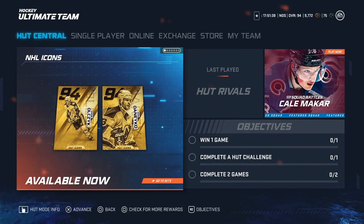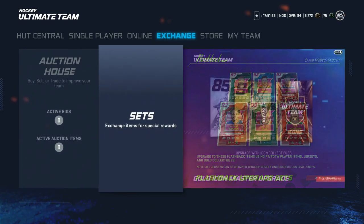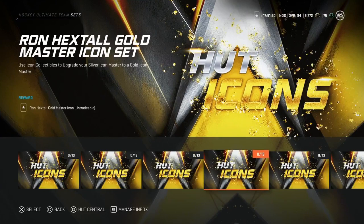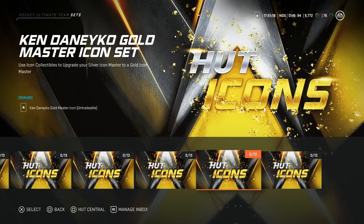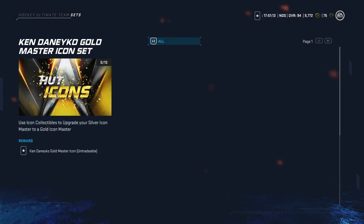We got two new Gold Master Set players in Eddie Olichuk and Ken Danico. Let's break it down and see if they are worth the investment. Just to note, the sets just went out so I'm wondering if they're up. So far not very many of these have been worth it, because you're going to pay around 12 gold icons, which is roughly about 40k if you buy the players involved.